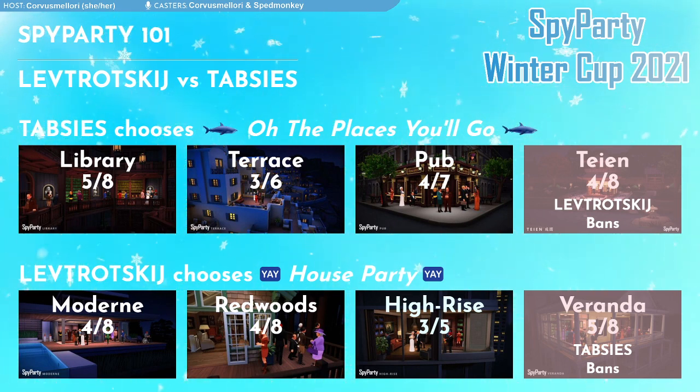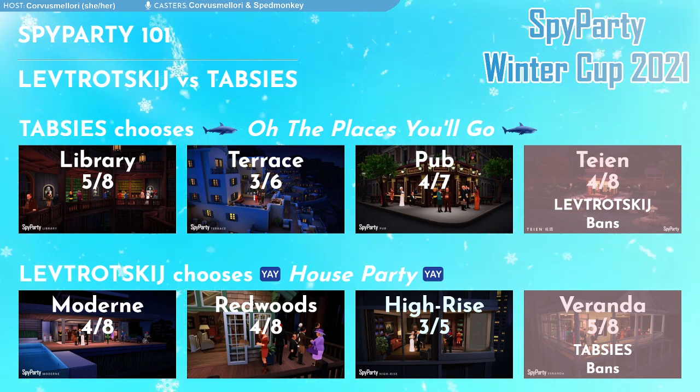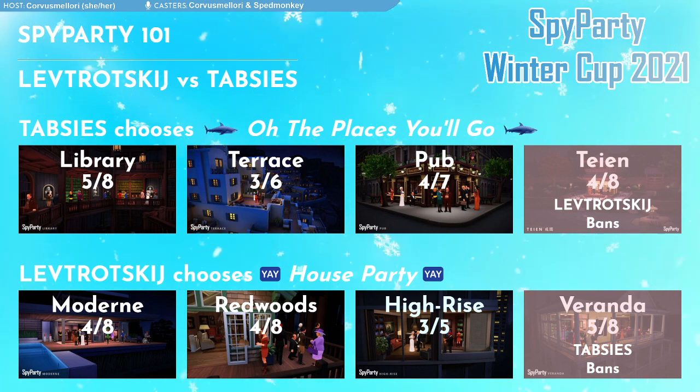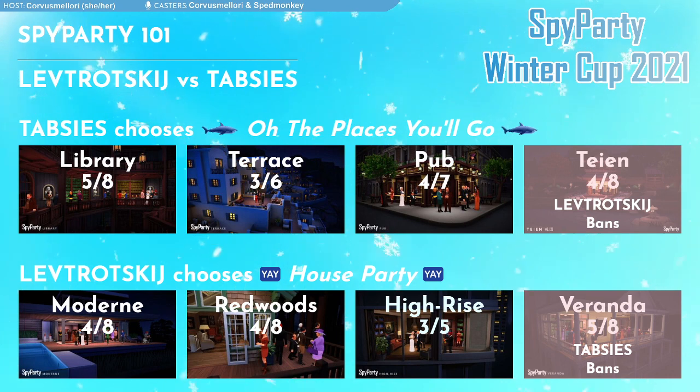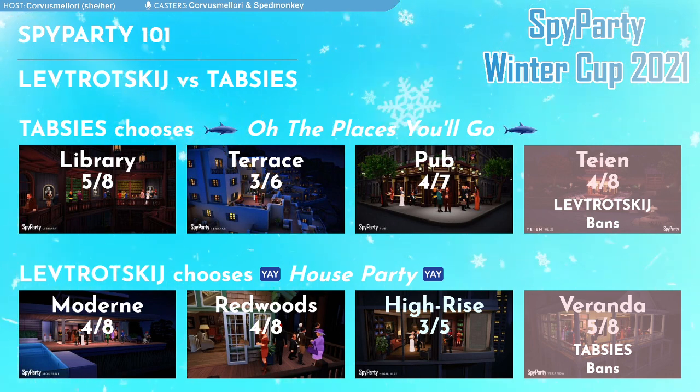all have their own special characteristics. You can see they include a fancy library, an outdoor terrace, the outdoors of a pub, a fancy house with a pool, a cabin in the woods, a high-rise penthouse apartment, and all these different venues present their own unique challenges. Spy Party allows for lots of different kinds of play styles depending on what venue you're playing on. As you can see from the screen, there is in the Winter Cup a pick-and-ban system so that players can customize their venue pool for their match. Both players have picked the map pool they want and then banned out the maps they don't like.